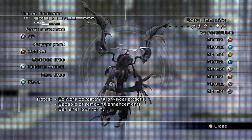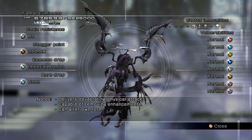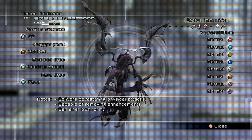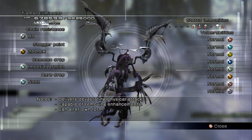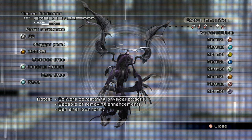Once he's debuffed, focus on staggering him again. Don't worry about putting buffs on your characters because this guy will dispel them really quickly — it's a waste of time. Instead debuff the boss with De-protect and De-shell, then let him have it. Stagger him again and he should bite the dust.